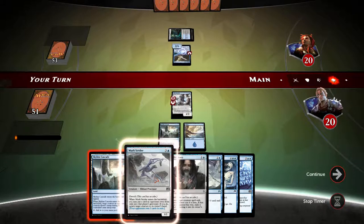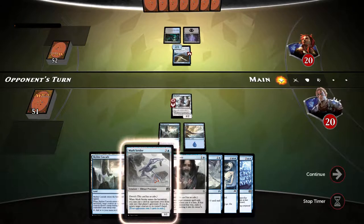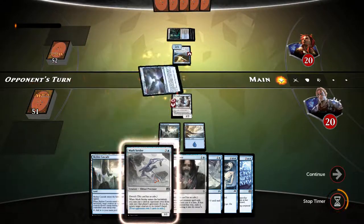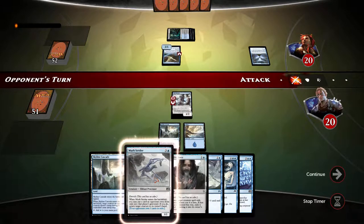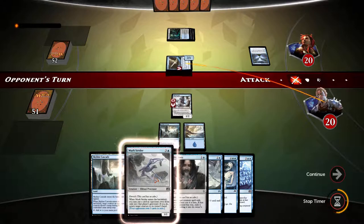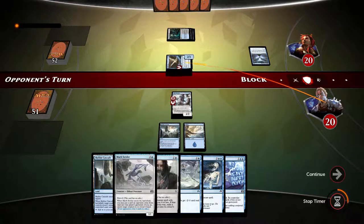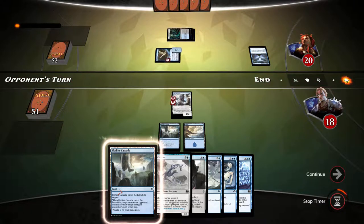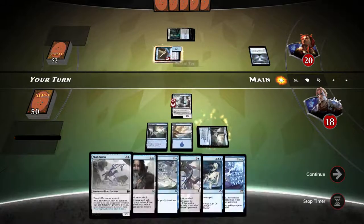Not going to attack yet — I want our opponent to attack and then use Skyline Cascade afterwards so we can sneak in and attack. Sphinx Tutelage from the opponent. We are up against a Mill Deck 2 — a different variation, but still. Opponent attacks, I skip blocking and take the damage. I'm going to use Skyline Cascade now. There is the Skyline Cascade on the opponent.